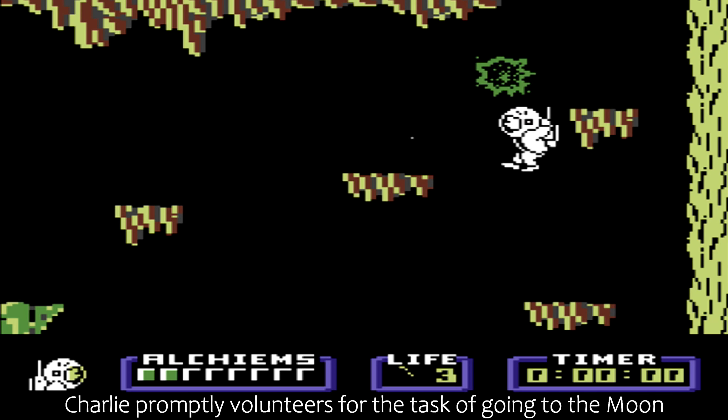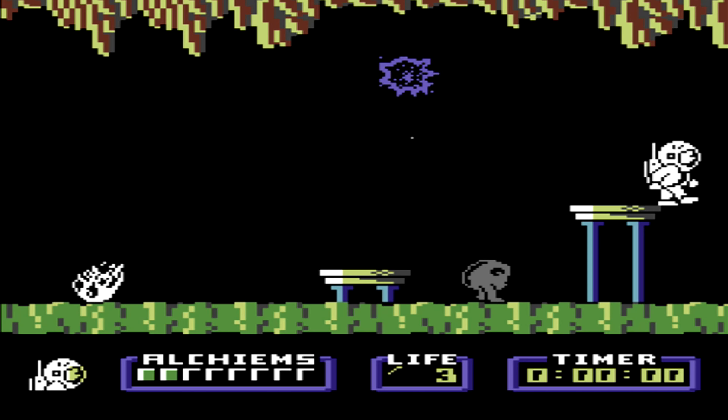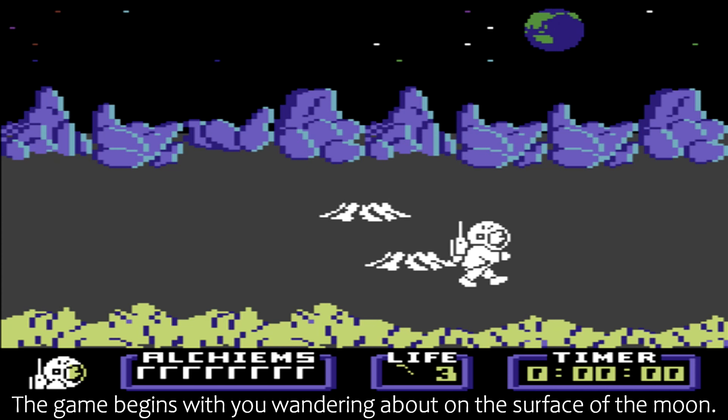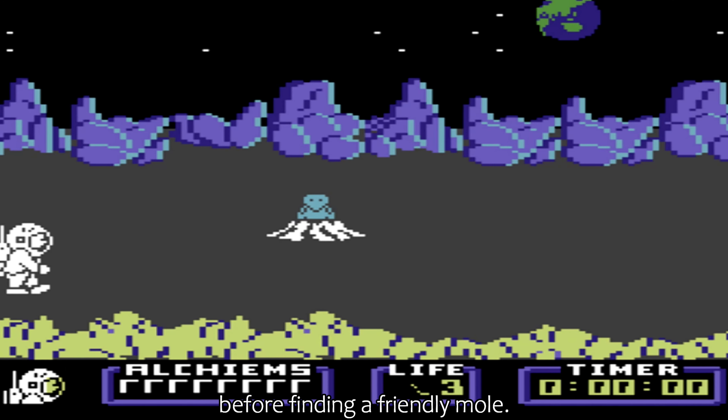Charlie promptly volunteers for the task of going to the moon and finding the monolith. The game begins with you wandering about on the surface of the moon. As you amble along, try to avoid falling down the holes before finding a friendly mole.